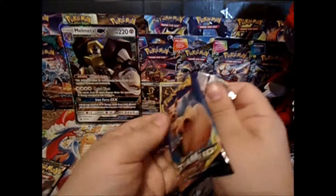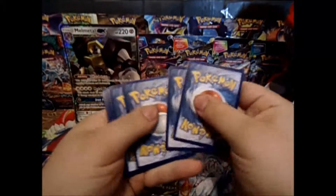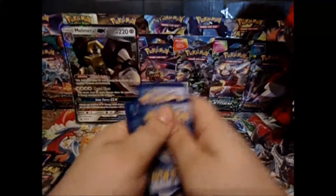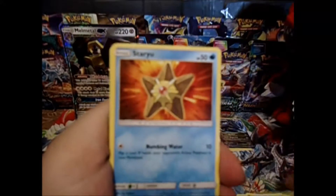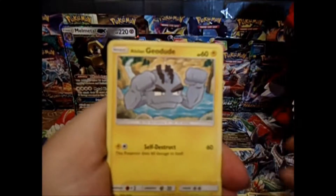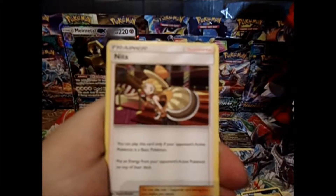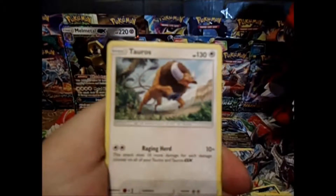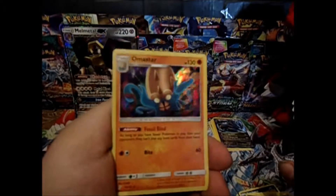Next up, Team Up. Let's hope we get some good cards in this set. We have got a Namalga, a Staryu, Poochiana, a Lulangio Dude, Parse, Graveler, Nina, Tauros, Spirit Tomb, Reverse, and an Amastar Hollow. Not bad.